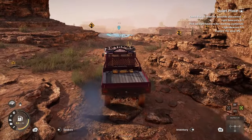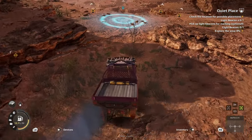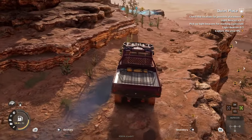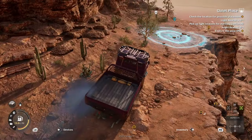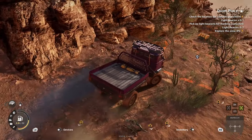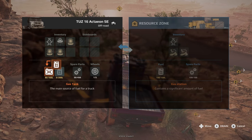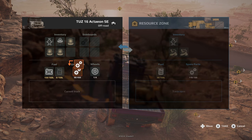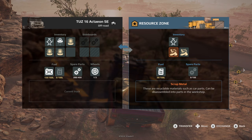Always scout areas for airdrops, as these provide fuel and spare parts that are vital to keeping some expeditions going. For example, the expedition 'No More Shaking' was really stressful for a lot of players due to lack of fuel, but there is an airdrop on the way where you can pick up 150 spare parts and 100 liters of fuel. Use your drone or just keep an eye out while driving — finding one is going to save you a lot of hassle.